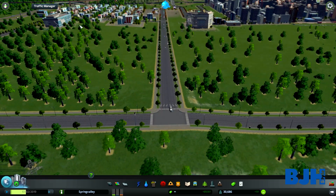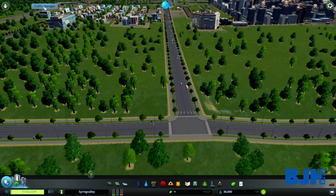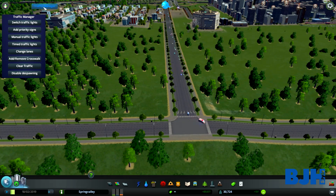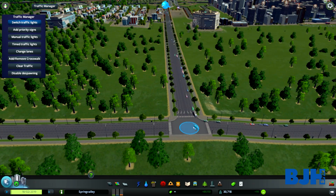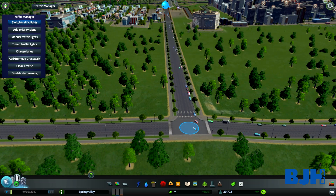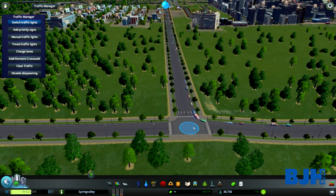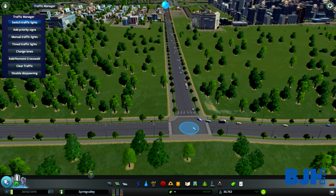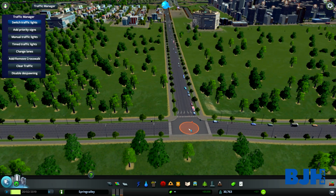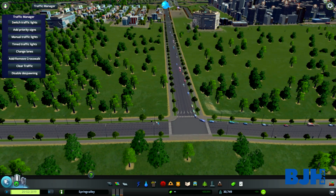As you can see over here, we have a new button called the Traffic Manager button. If we click this, we get a little menu. One thing we can do is switch traffic lights — I can click this to enable or disable traffic lights on this intersection. This is basically the same as the traffic lights mod, so it's not compatible with that. If you have that installed, uninstall it before installing this mod.